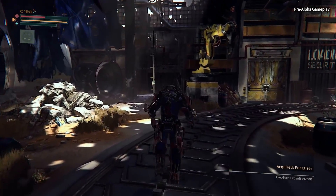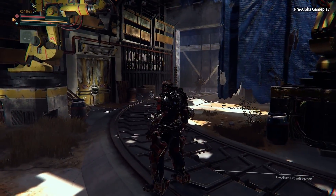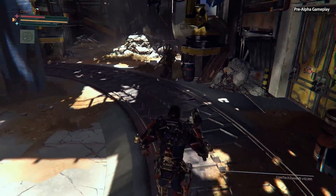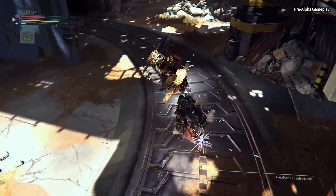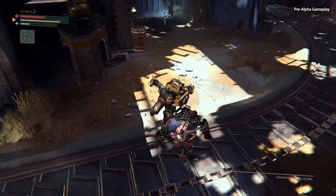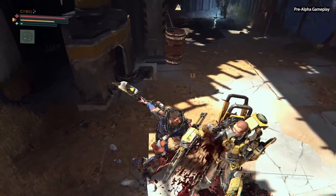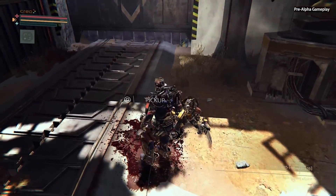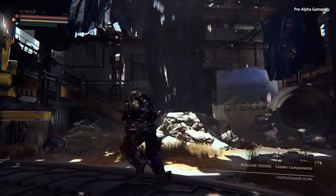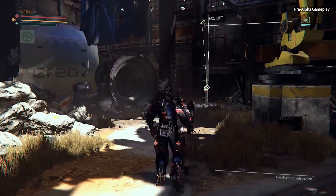Now that we have him taken care of, we can explore the warehouse a little bit more. Something that's really important to us is that all of our enemies have purpose in the world. You can see that these guys have a heavier rig and these forklift weapons — they really fit in the area that they're found. They're kind of like these mover-loader employees, but the way they yell and attack you shows that there's something still a bit wrong with them.